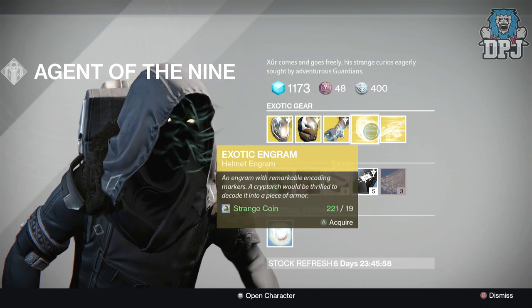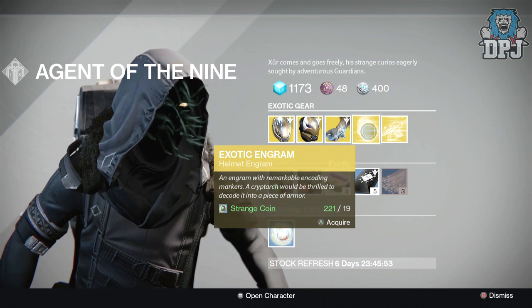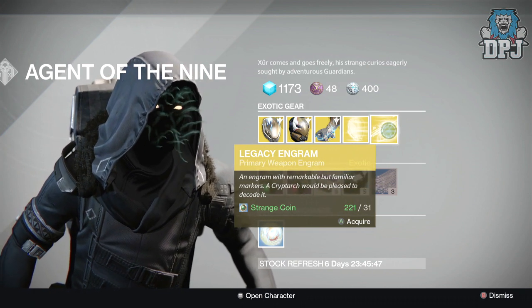We have an exotic engram this week, which is a helmet costing 19 strange coins. You'll buy this, take it to the Cryptarch, and hopefully get something you need out of it. We then have a primary legacy engram.